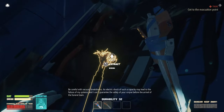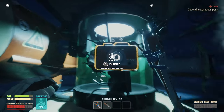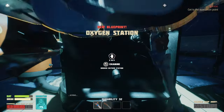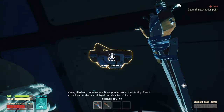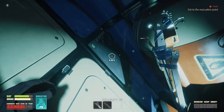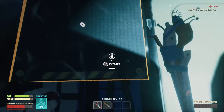Use the chicken. Some more wire. I need shears. Examine. Broken oxygen station. You must carefully remove the station by removing two screws. Holy crap. Anyway, this doesn't matter anymore. At least now you have an understanding of how to assemble one. You have a set of its parts and a light taste of despair. Well, that's good I guess. Is there anything else in here? Doesn't look like it. We need shears and we can get a bunch of rubber, I think.